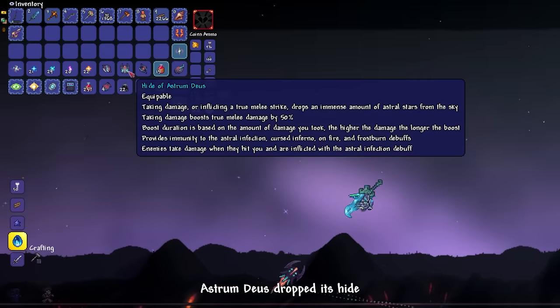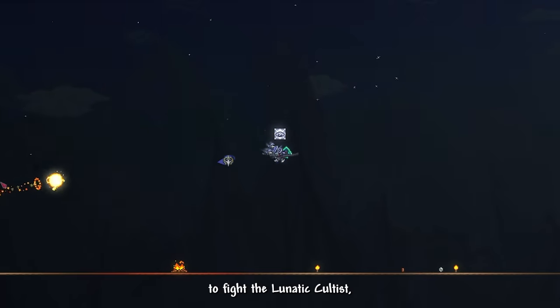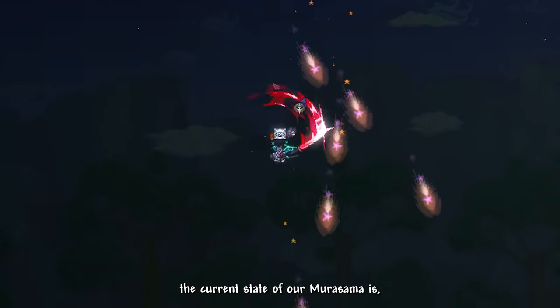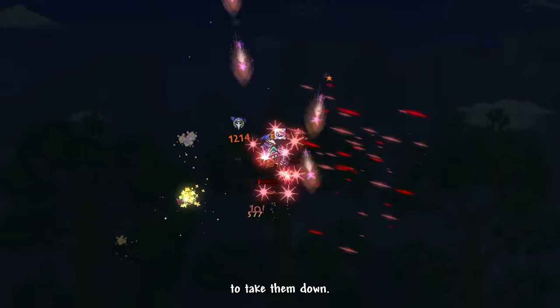Astrum Deus dropped its Hide — a very powerful true melee accessory. After that, we went to the dungeon to fight the Lunatic Cultist. They genuinely feel like a normal mob given how powerful our Murasama is now — it took only about 5 proper Dragon Slashes to take them down.